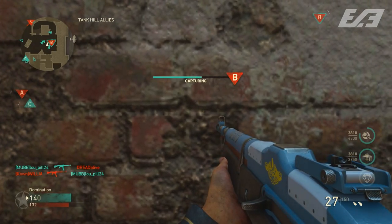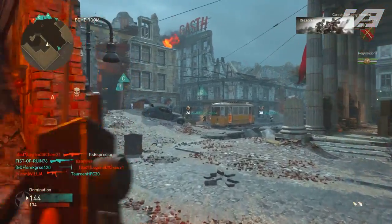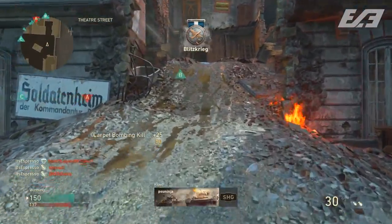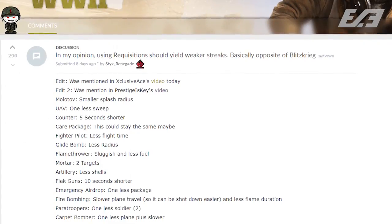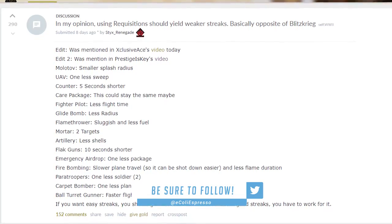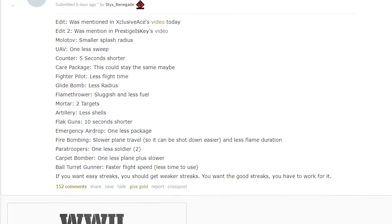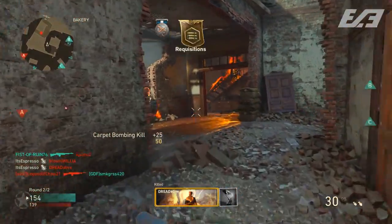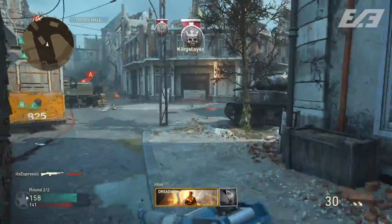Another really good idea I heard through discussion and over on Reddit: make requisitions like an anti-Blitzkrieg with weaker streaks. Blitzkrieg was introduced so players that didn't want to focus on score could earn killstreaks via kills. In turn, you could make requisitions the opposite — where each streak offers just a little less. Say, less splash radius on a Molotov, one fewer sweep on a UAV, less radius for the Glide Bomb, only two targets with the Mortar, less time on the Ball Turret Gunner, a couple fewer soldiers on the Paratroopers — it makes streaks weaker without removing them entirely.